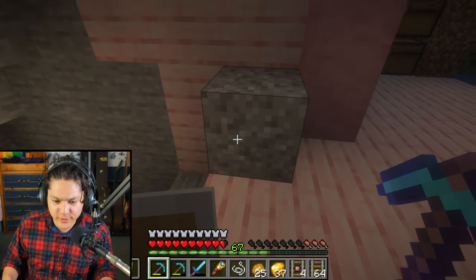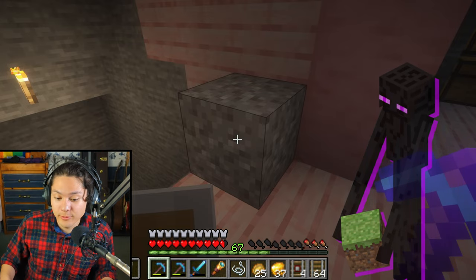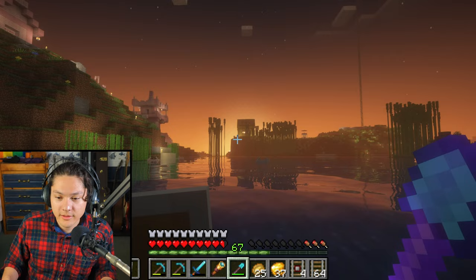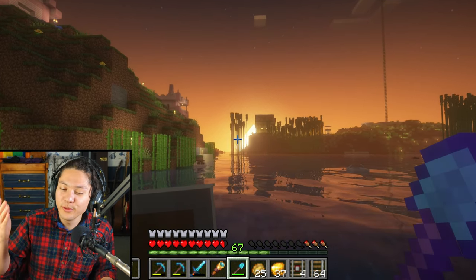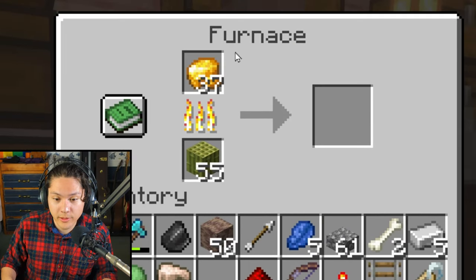Why is there gravel here? An enderman probably dropped this gravel block here. All right, back to my house. It's sunrise — the sun is coming up. It's beautiful. Okay, the first thing I'm going to do is smelt this gold. I'll put it in the furnace. So now that's smelting.